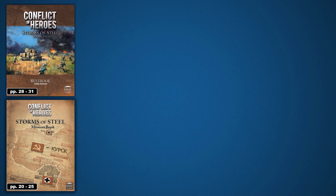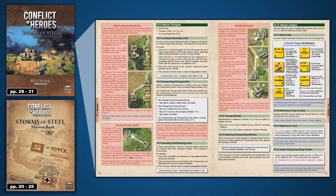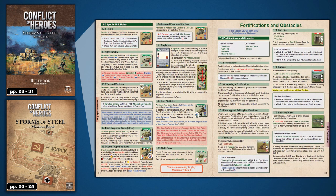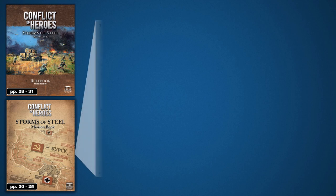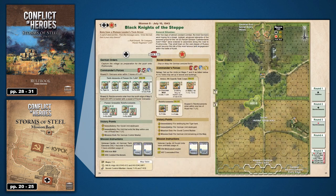In this next episode of Advanced Rules, we're going to look at vehicles. This video will cover pages 28-31 of the rulebook and includes topics such as vehicle types, using them to load, transport, and unload other units, combat rules, and special vehicle types. These rules will prepare you to play Mission 7: Wounded Tiger, Mission 8: Graveyard, and Mission 9: Black Knights of the Steppe. So if you've mastered the previous video and you're ready for more, let's get started.